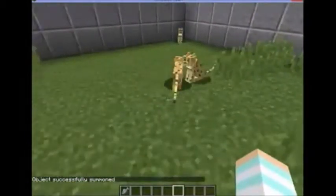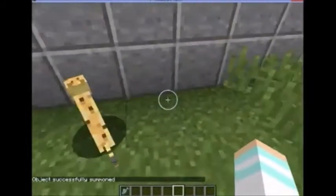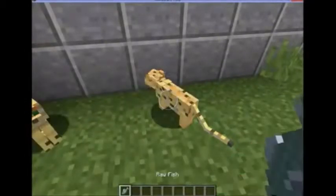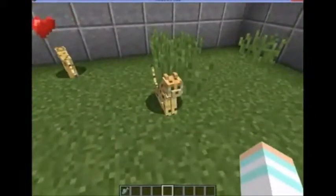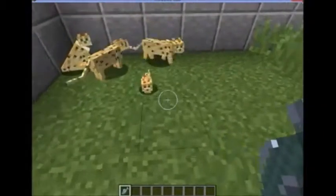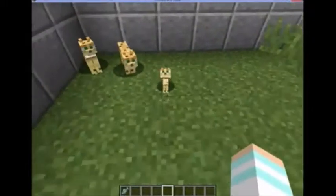If you summon another one, you can actually breed them. Now take the fish that you have, then right-click both of the ocelots, and they should breed just like any other animal. And you'll get a baby ocelot, and it's also tamed, and it'll follow you around and do the same as the other two.